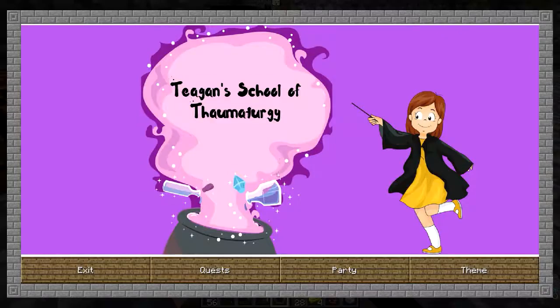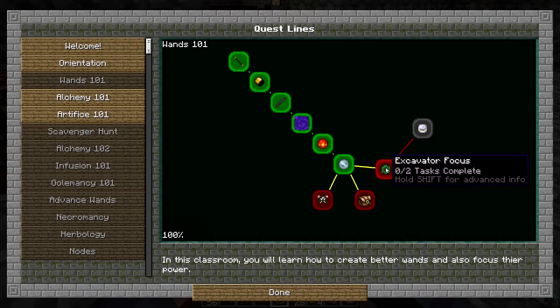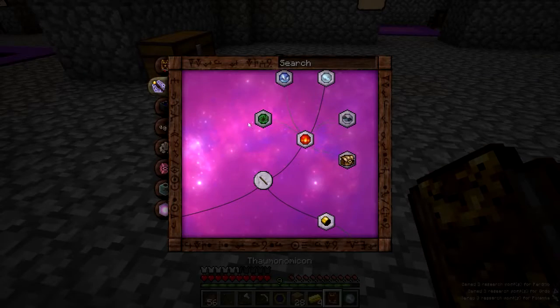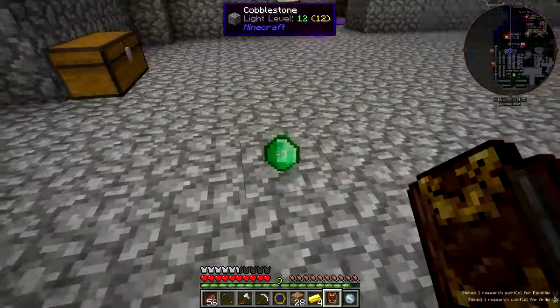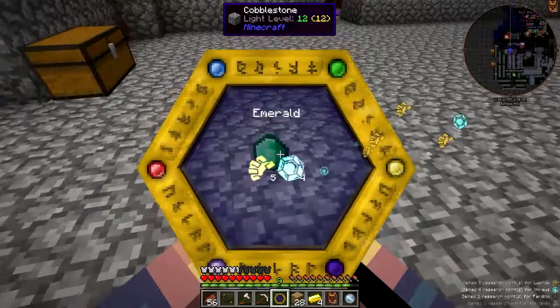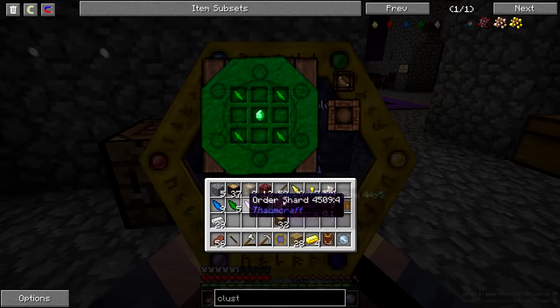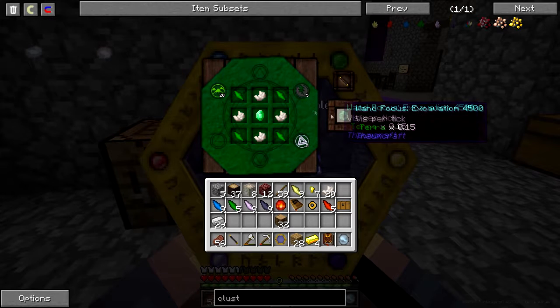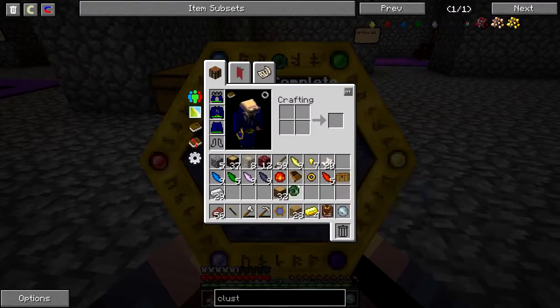The last focus we're going to do in this episode is the excavation one. We're going to grab that out of there. The emerald here — we need to scan this. This is the only emerald you'll actually be given, so make sure you scan that. This one is earth around the outside, nether quartz, and the emerald in the middle. And we have our excavation focus.